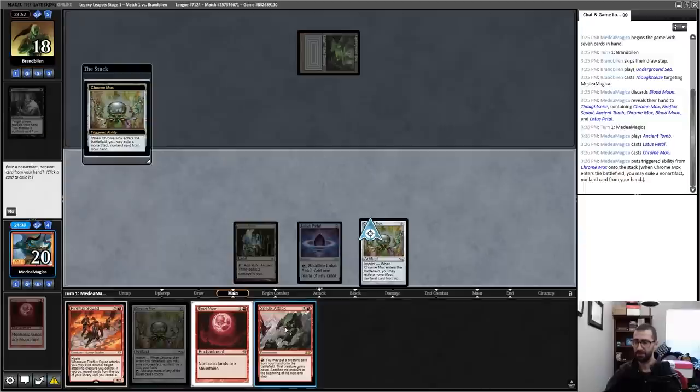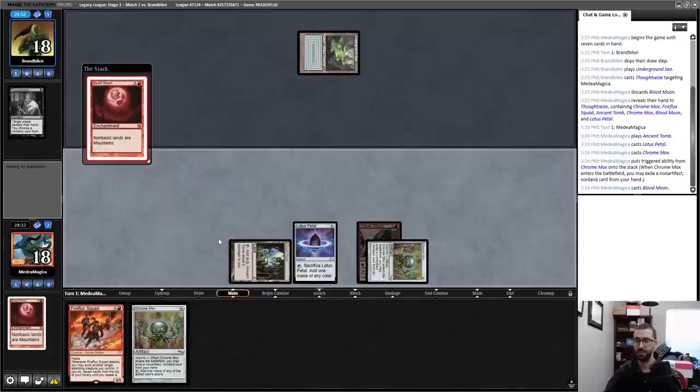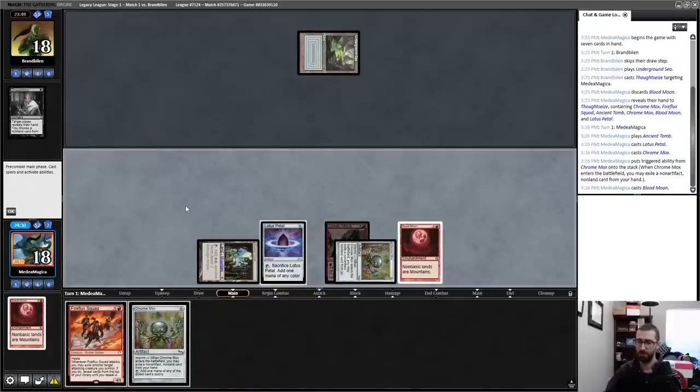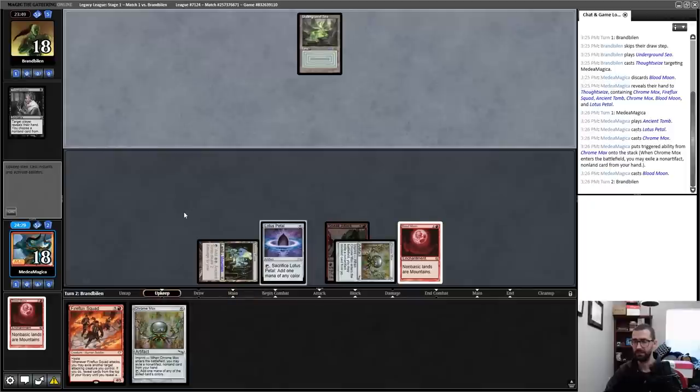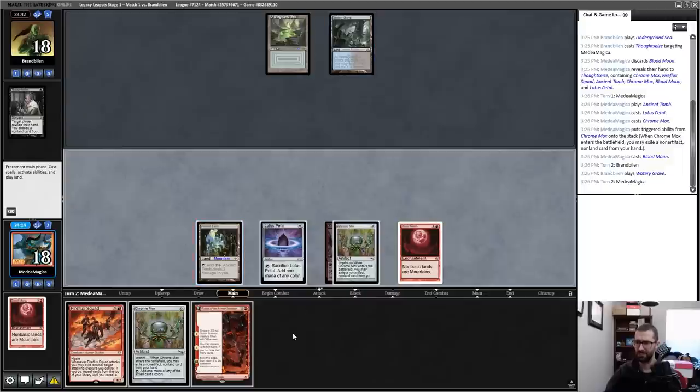My opponent is going to try to counter the first Blood Moon. So what I'm actually going to do is play this first one around Daze. I'll put the Sneak Attack under here and cast the Blood Moon around Daze — it resolves. Next turn I can be attacking with a 4/3 and start trying to close this game. We're probably playing against Death Shadow.